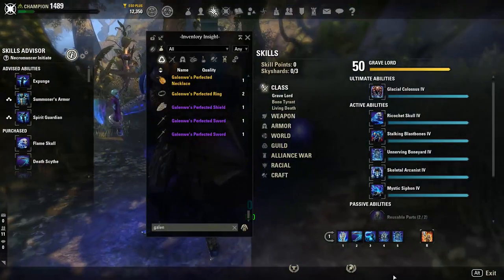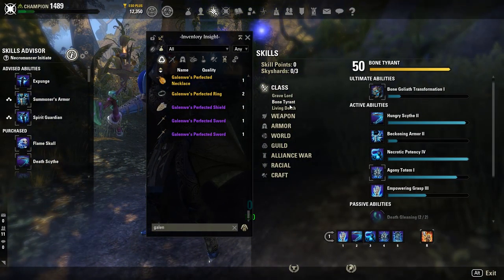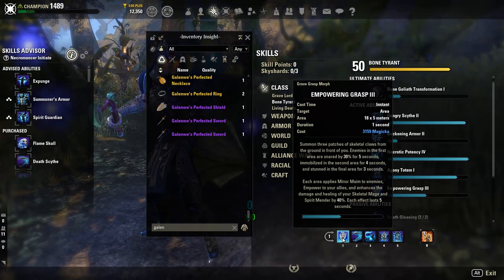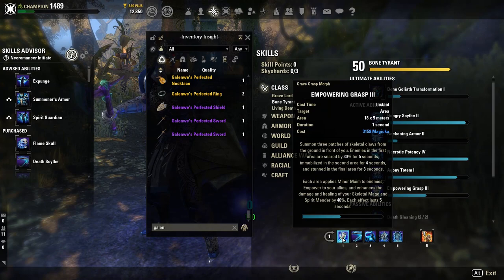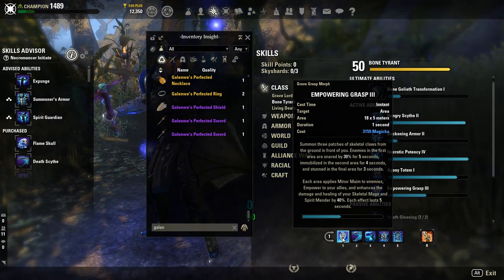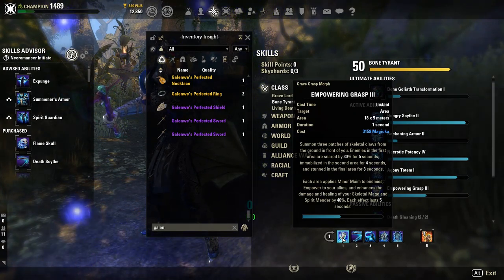The skill we're going to be looking at is Empowering Grasp — it's a Necromancer skill from the Bone Tyrant skill line. It was updated for the Stone Thorn DLC patch; this morph's empower now lasts for the full five-second duration rather than being consumed on use.